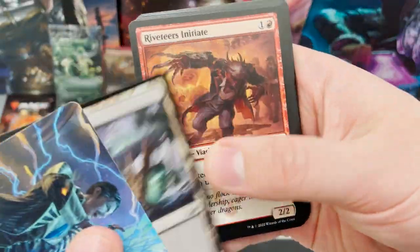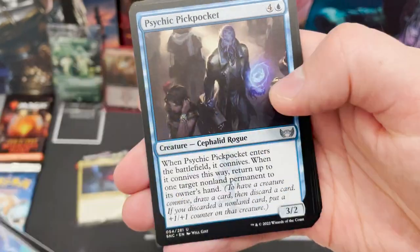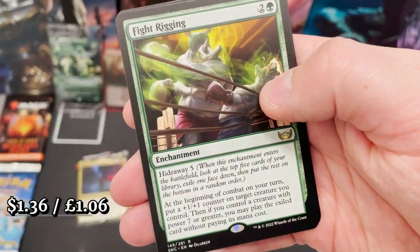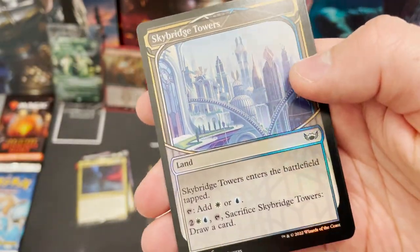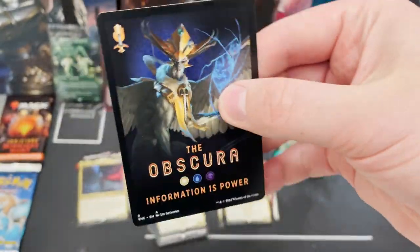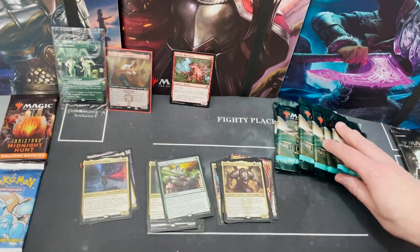Ognis won't become a high monetary value card in my opinion, but it will become a very popular commander because it's fun and who doesn't love treasures. We've got Fight Rigging, an enchantment with Hideaway 5 — a returning mechanic. And a foil Skybridge Towers. Not many packs left — maybe five or six.